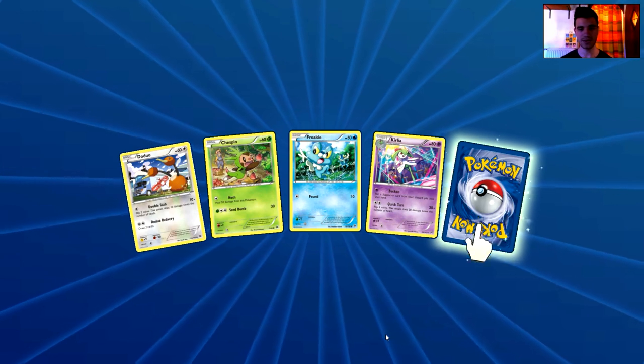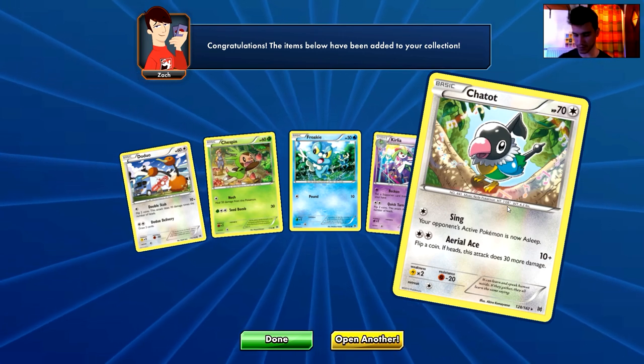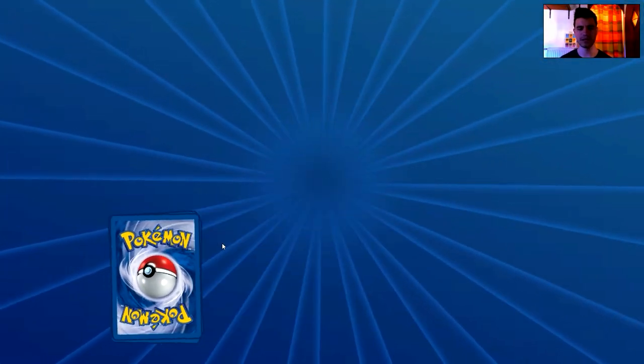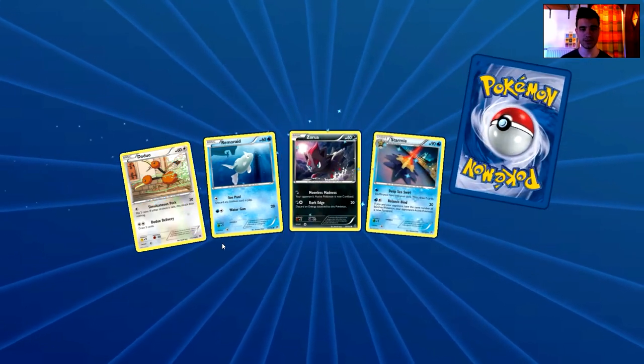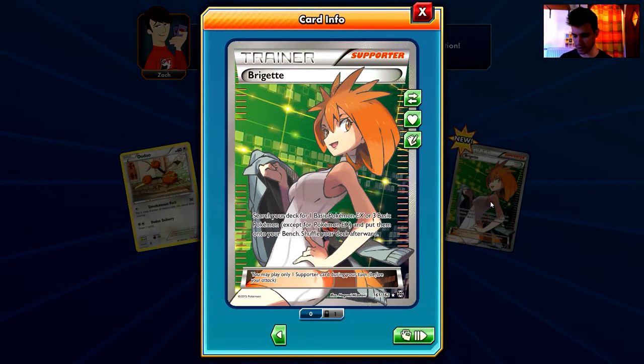We have a Doduo, a Chespin, a Froakie, a Kirlia, and the rare is another Chatot — a non-holo rare. Next pack: a Doduo, a Rimorade, a Zorua, a Starmie, and the rare — wow — a Brigette full art! An ultra rare. Brigette: search your deck for one basic Pokemon EX or three basic Pokemon except Pokemon EX and put them onto your bench, then shuffle your deck. So it's like a better Pokemon Fan Club that also searches for basic Pokemon EX — fantastic!